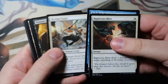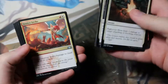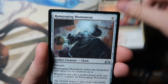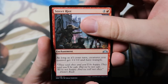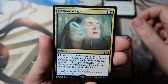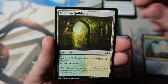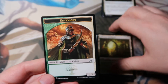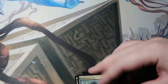Let's blow through the commons real quick. First uncommon is a Justice Strike, Rampaging Monument, Street Riot, and our rare is an Unmoored Ego. It's not horrible. Also a Guildgate and an Elf Knight token. Nothing too exciting — not a Shockland or anything like that, but I'll take it.